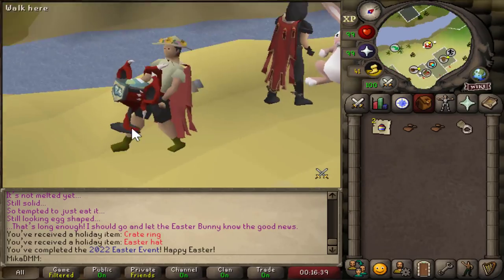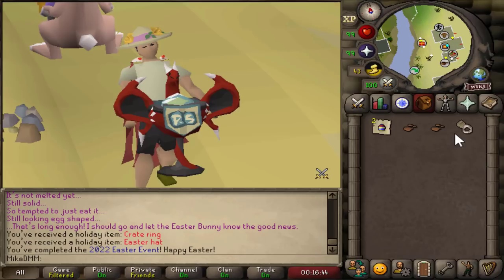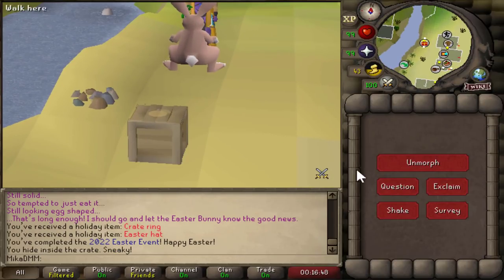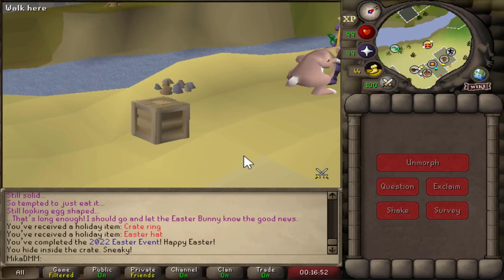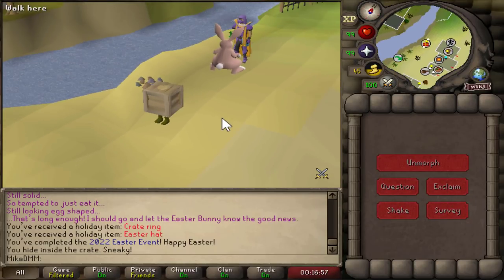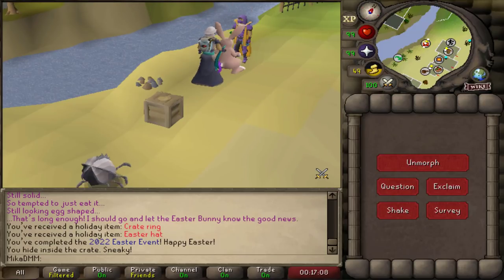You have an Easter hat — that's it, can't really use any emotes with it. But you also get this crate ring, so you can basically become a crate. You can question, you can shake, you can exclaim, and you can survey. And that is it. As always, I hope this was helpful — if it was, let me know in the comments and maybe give the video a like. I'll see you again very soon with another video. Have a good one, stay safe, and bye-bye.